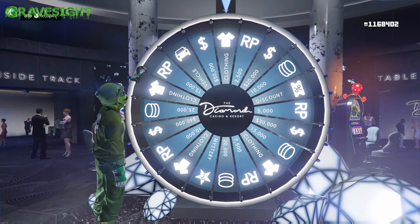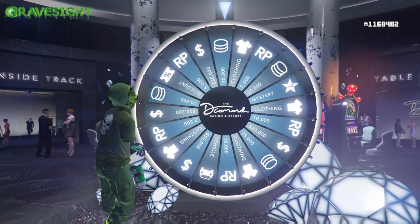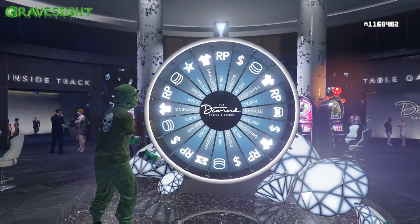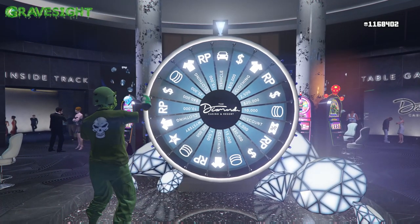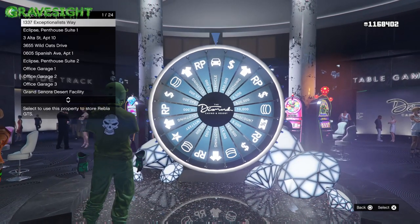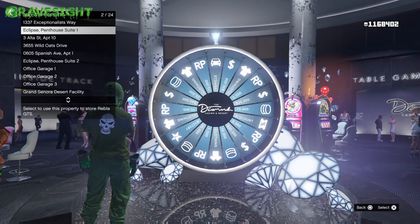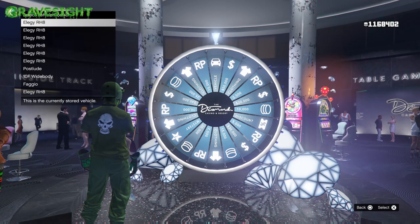Here we go — five seconds, waiting for it, bam, let's spin it now. Watch this, here it goes, it's gonna land on the car because it does every single time with this method. If it didn't land on the car, I just restart my application, load back into the game, and there's my lucky wheel spin for the day.